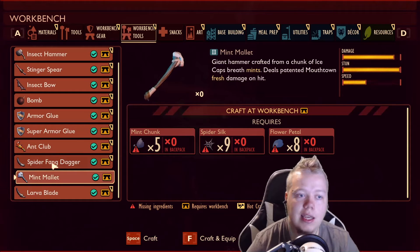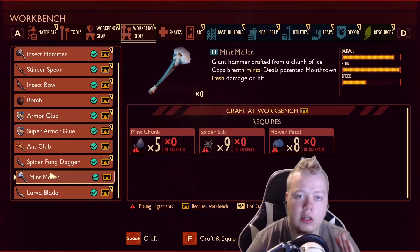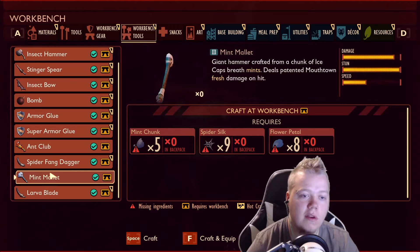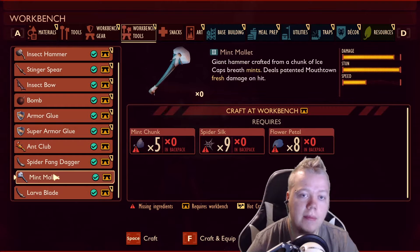Now you can look at the damage stat on this thing - it is crazy. The second strongest weapon is the ant club, and it is nearly double the ant club's damage. It is ridiculous. It's 6 shots wolf spiders, and I think it 5 shots the other spiders or weavers. It's crazy. It takes 3 hits to stun. I think the ant club's probably the same. But this is the best weapon - it will kill wolf spiders very easy.